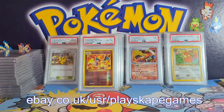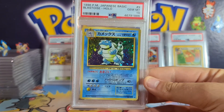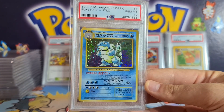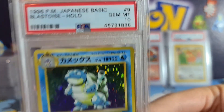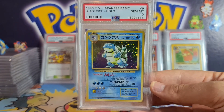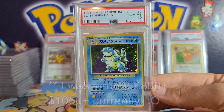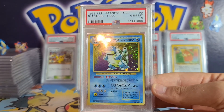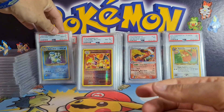This is definitely the highlight — by far the highlight of the PSA graded returns. Look at this — it's a PSA 10 of the original Blastoise! This is the first-ever Blastoise, 1996, from the Japanese base set — PSA 10 — absolutely gorgeous, flawless card. I was so shocked to find out that a PSA 10 of this specific 1996 Japanese base set Blastoise is going for around £500, over $600. Very happy — I can't even remember paying more than £30–40 for this at the time. This is probably going to be the thumbnail.